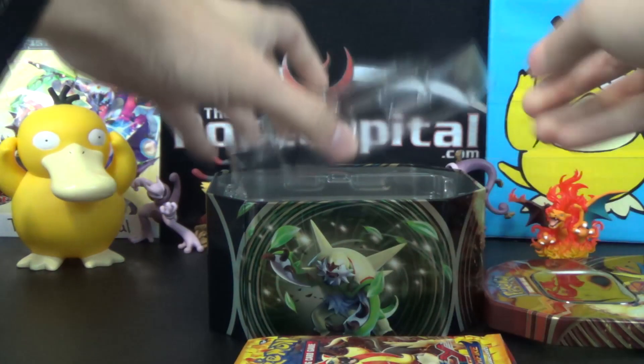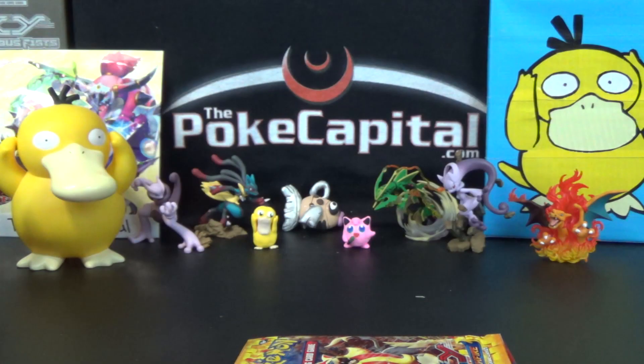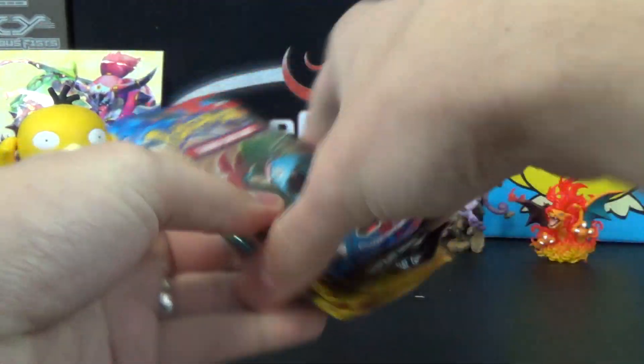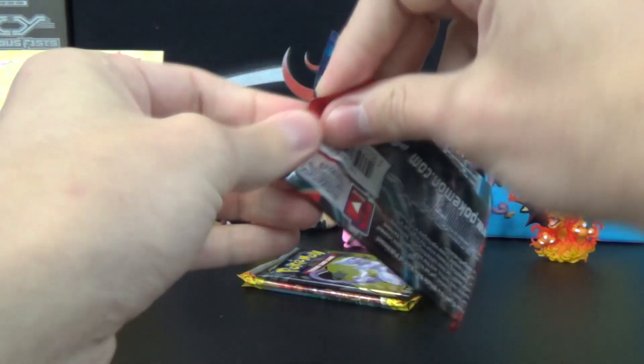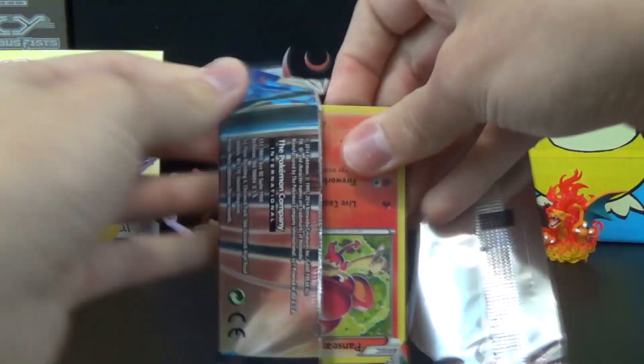Is that the same assortment we had yesterday in our Yveltal tin? We had Plasma Blast instead of Legendary Treasures. So I think I might actually like this assortment more, just because you're more likely to get something shiny in Legendary Treasures at least. We'll go XY Base first and then Legendary Treasures, and then we'll go searching for that Phoebus and the Charizards as well.